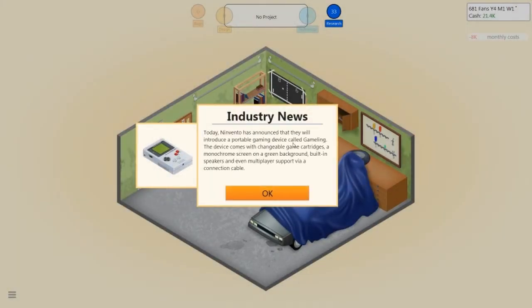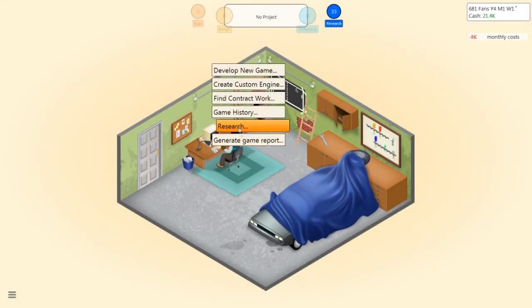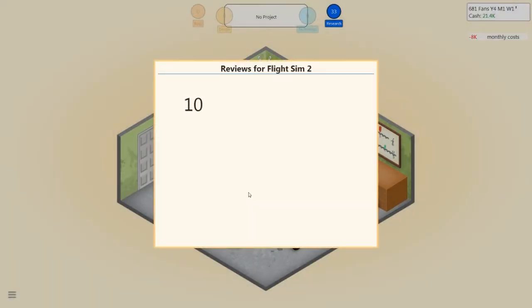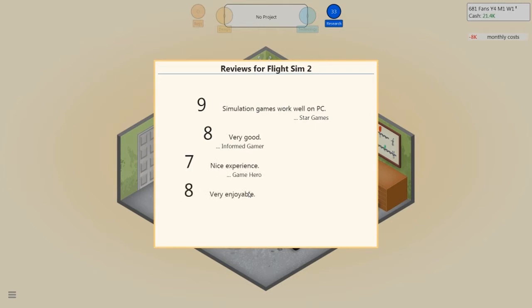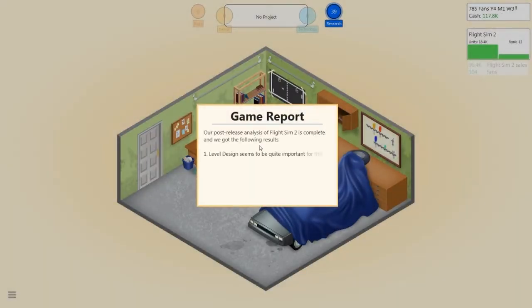That's the Gameling — I actually remember the Game Boy. I don't think I played it when it was new but I have a lot of older brothers so I was always playing it. This is looking good — it's flashing tens quite a bit. Nine — this is exactly what I needed. Nines all around. Eight okay, could do with another nine or maybe even a 10, but seven — and eight. That's not bad at all. Looking at the sales — units is going up quite considerably. Level design seems to be quite important.